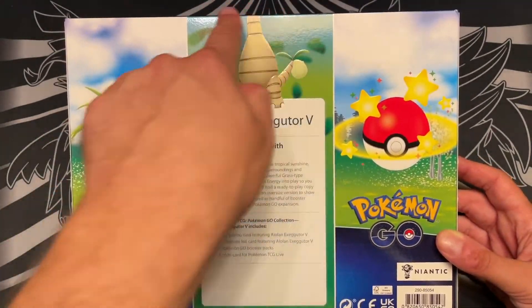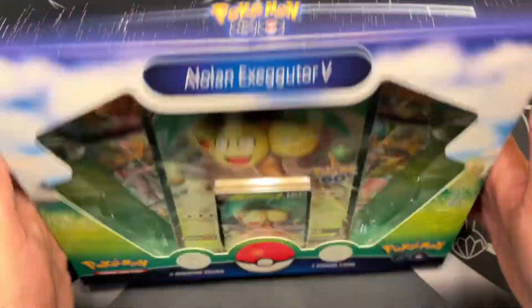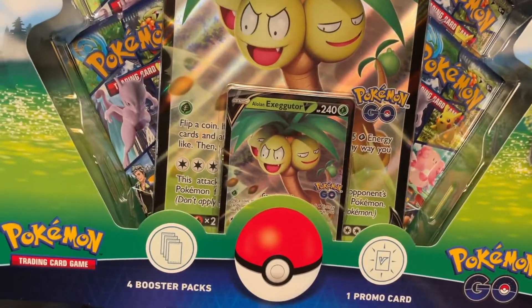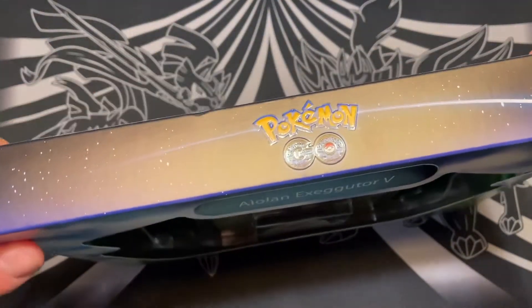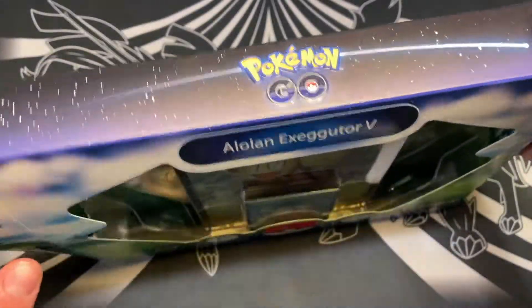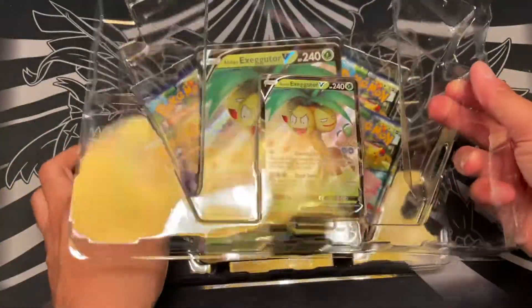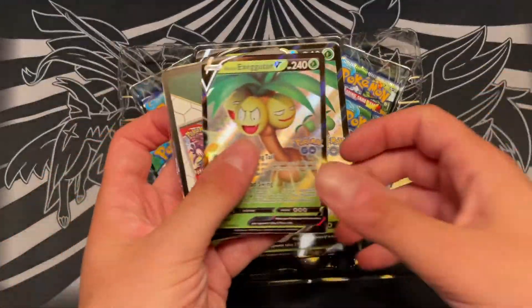I like that they still cut off our little tree man's head. I think we start off with probably one of the least exciting products that came out with this launch, which is the Alolan Exeggutor V. Alolan Exeggutor is a staple Pokemon Go Pokemon, I guess. I remember it distinctly when it came out because I was in Italy — I took a picture of it near the fountain in Rome. So yeah, he has a special place in my heart, and it's kind of cool that he got a card. I don't think his promo card is necessarily anything cooler than the set card, because there's just a set card for him in this box already.